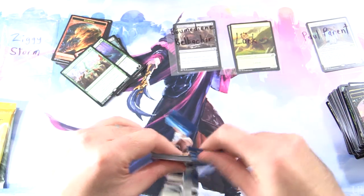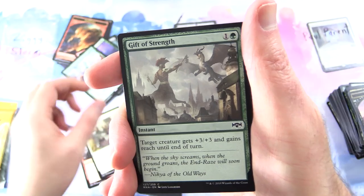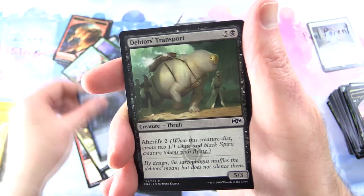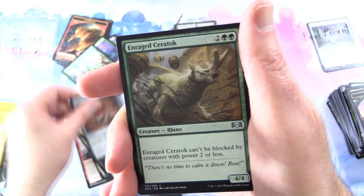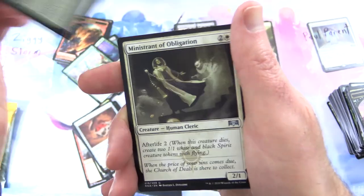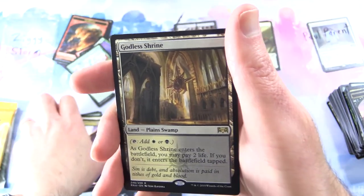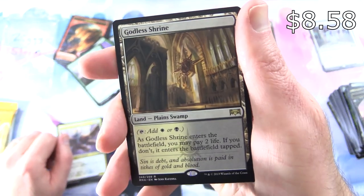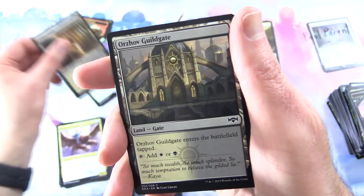This is a pretty new Ravnica Allegiance box — have not pulled a shock yet, so let's see if we can find one today. We've got Gore Clan Wrecker, Impassioned Orator, Gift of Strength, Footlight Fiend, Grasping Thrall, Skitter Eel, Debtor's Transport, Orzhov Locket, Frenzied Arynx, Gruul Locket. Uncommons: Rage Seratok, Ministrant of Obligation, Azorius Skyguard. And the rare — there we go — Godless Shrine! Land, Plains Swamp. Tap to add White or Black mana. As it enters the battlefield, you may pay 2 life; if you don't, it enters tapped. Yes — nice shock land!